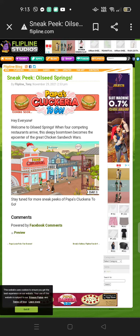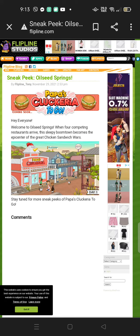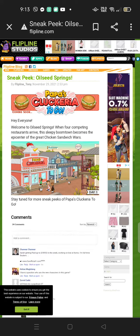This is Oilseed Spring, and this is what it looks like. It's a big, big, big farm. I don't know exactly what it is — it's like a farm, or like a Western thing. It's like a farm full of chickens and everybody is hungry with Cluckery.